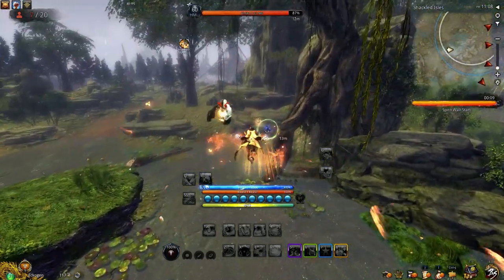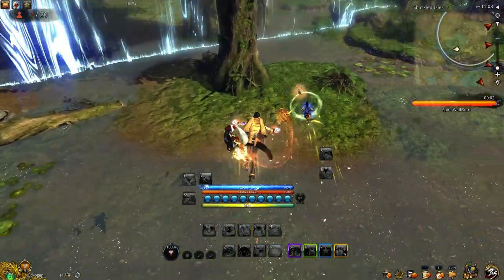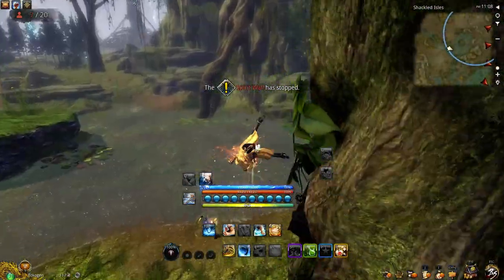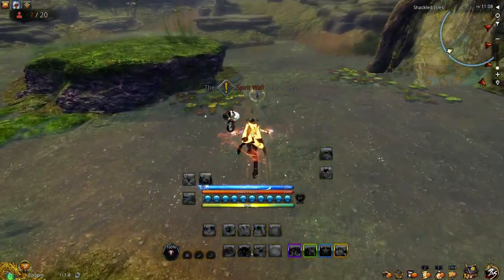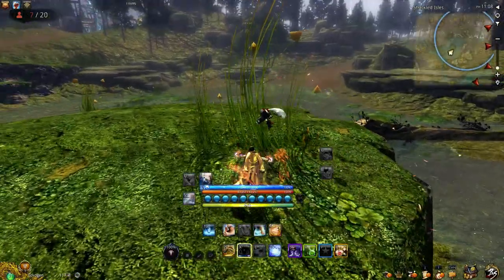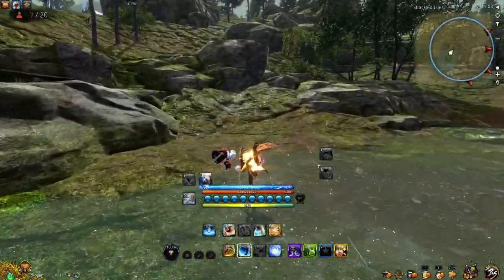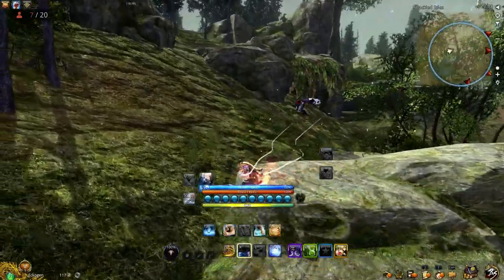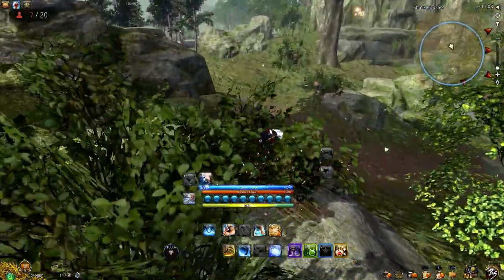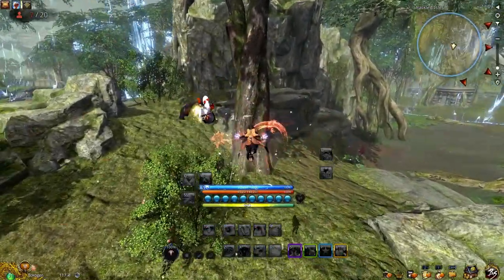Here you can see I'm trying to go after this assassin, not having much luck. In Shackled Isles, you will meet various types of players. Some are passive and aim to survive as long as they can, while others are aggressive and go for kills. The rewards from Shackled Isles are based on two scoring systems: your survival rank and how many opponents you defeated. Kills have a bigger influence on your rewards, so the event does encourage you to pick fights over hiding tactics.